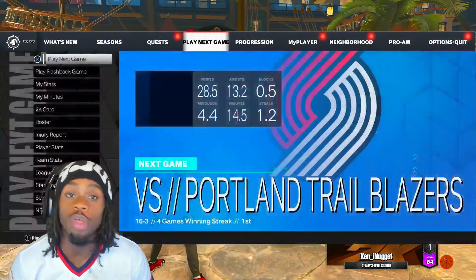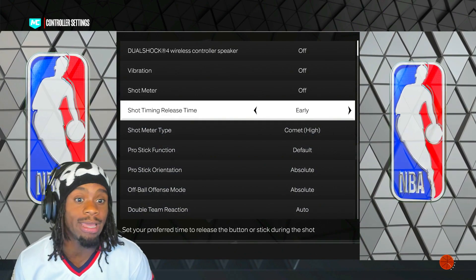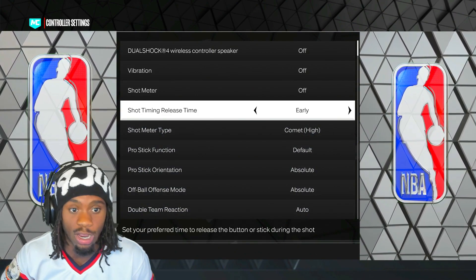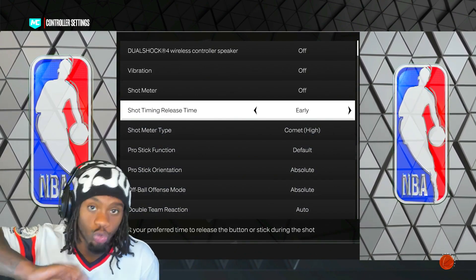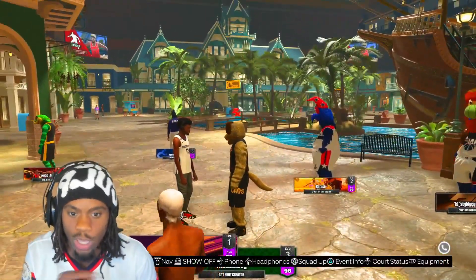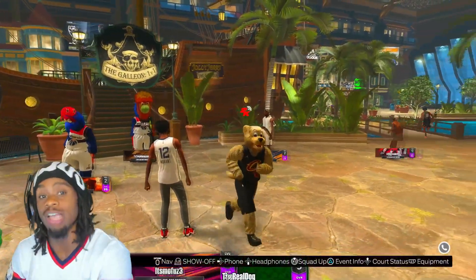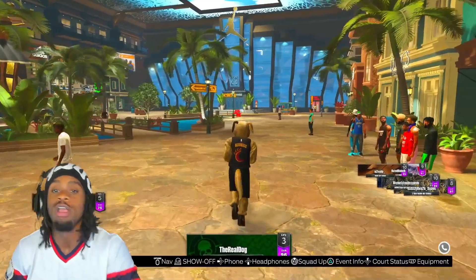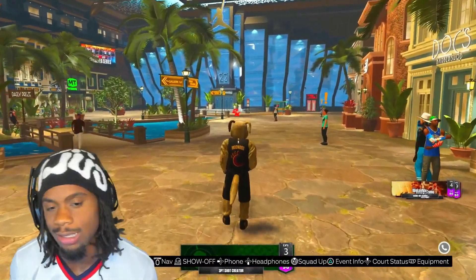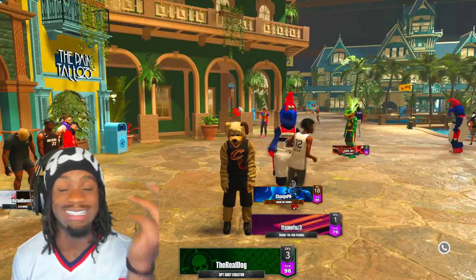Another tip for all those jump shots: my controller settings — my shot timing release time is set to early. I use early for all three of those jump shots. Try it out, go crazy. You can use late as well, but I try to release at the top of the head — butter every time. Top three jump shots for any build in the game. If you're 6'10 or taller, I'm sorry — but majority of everybody is 6'9 or lower.